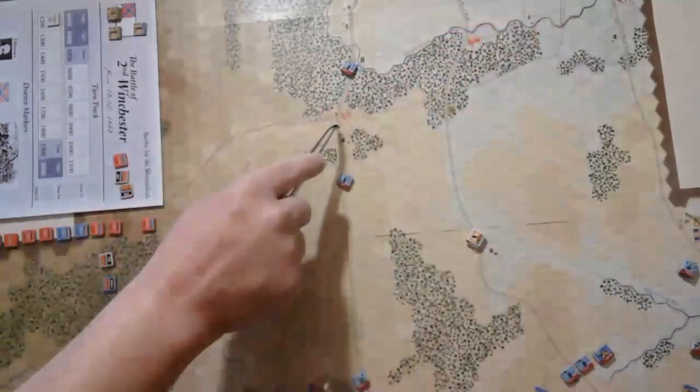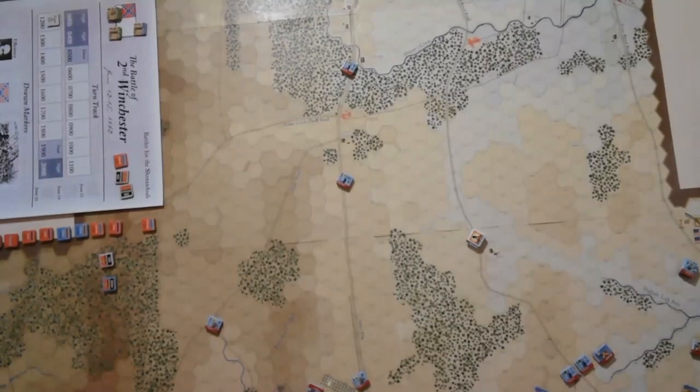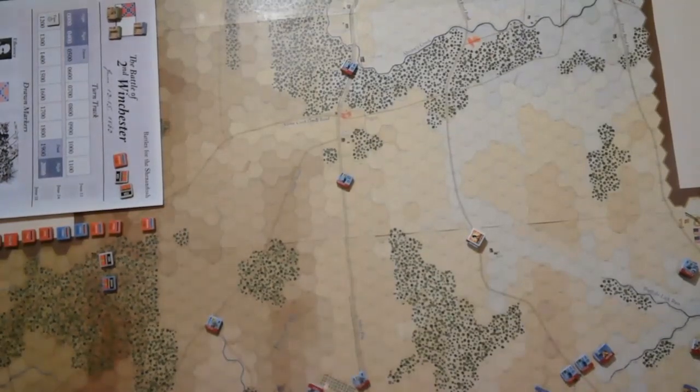The Confederates are looking for these hexes for victory conditions. They're going to need all the points they can get because the Union has a lot of victory points. It's really key at this point that the Confederates capture Pritchard's Hill and the two road victory hexes to knock out Union points that they'll accumulate each turn. So that's a little about where we are — mostly just skirmishing right now with a few casualties.